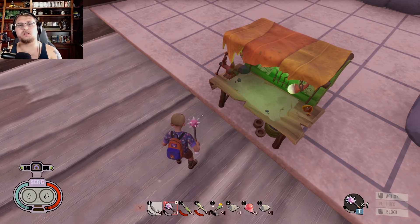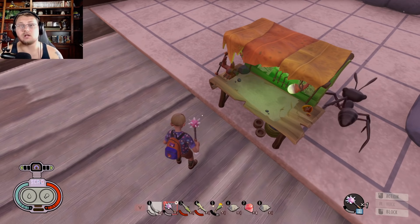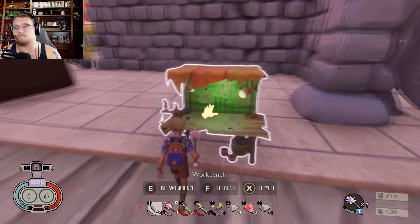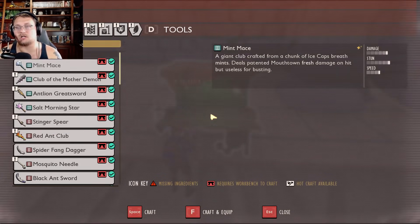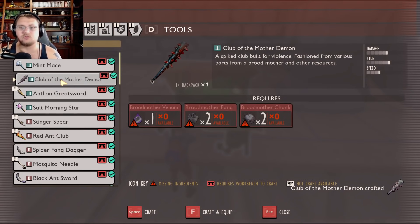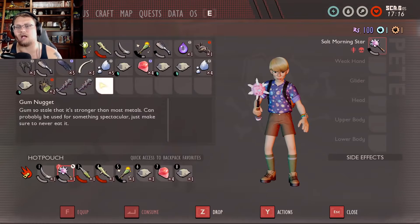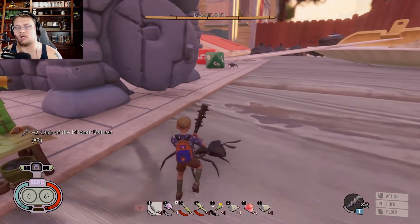So what are you going to need in order to do this? The first thing you're going to need is some sort of two-handed club-like weapon — trust me, you're going to want it, otherwise it's going to take you forever. It can be done without it, yes, but you don't want to do it without it. Come right over to this workbench and get yourself a two-handed weapon. I'm just going to use the Club of the Mother Demon because, well, I like it. We'll equip that bad boy.